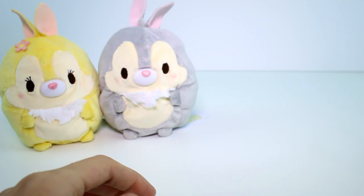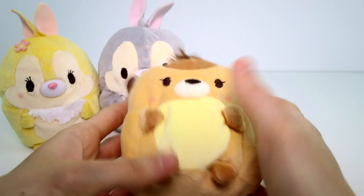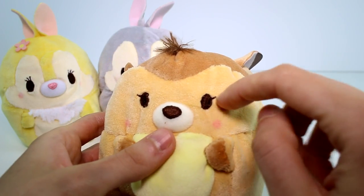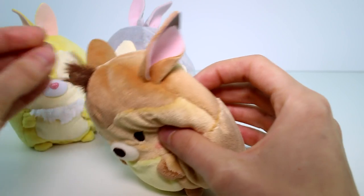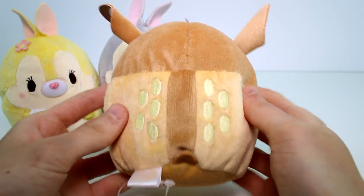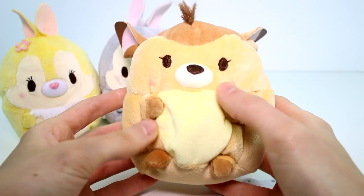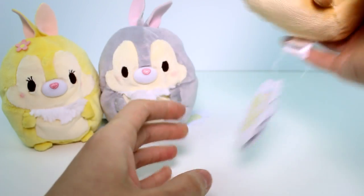And then we have Bambi. Bambi is so pure — look at this little thing, so cute. He has pretty much the same size eyes, a little bit of a bigger nose, and just one eyelash right there, as opposed to the others. He has a little tuft of fur at the top of his head, and his little spots are all embroidered on. There's his tail and his ears. This little brown part is like a sticker — it's the only slightly cheap-feeling part of it. Otherwise it's really, really nicely made. Really great, I love it.